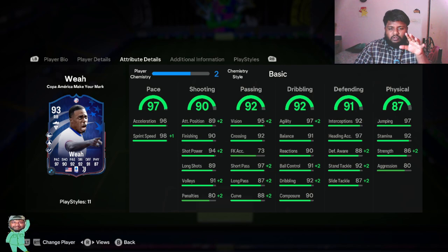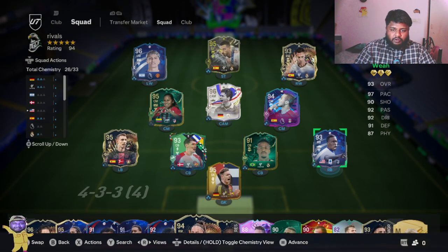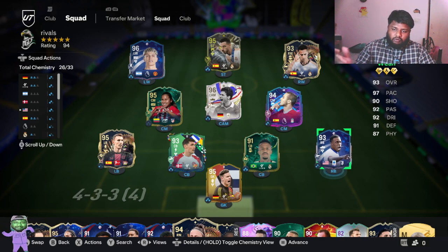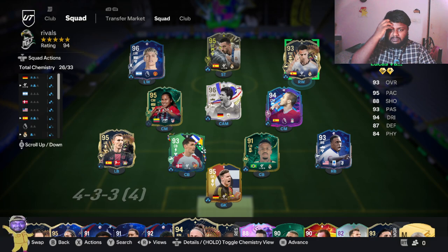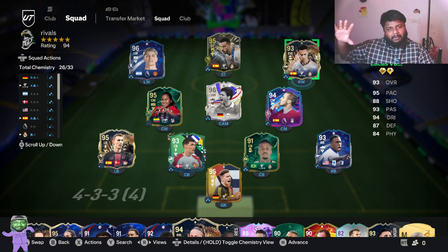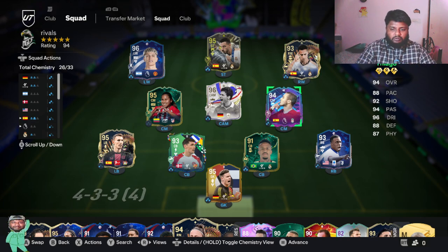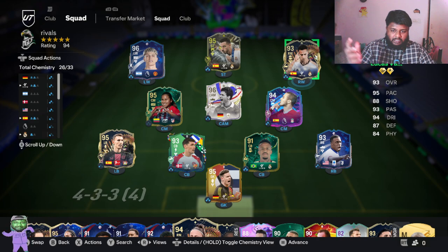We're going to use his curve and short power and try some curved shots to see how it plays. We'll start him at right back position and then move him to right wing to do quick comparisons in both positions, since he has good defensive and attacking stats. I'm going to swap him with Lucas Vasquez, who is also a very good right back and right winger, so it'll be a small comparison between the two on the right side of the field. Both are 93-rated and really good cards on paper.